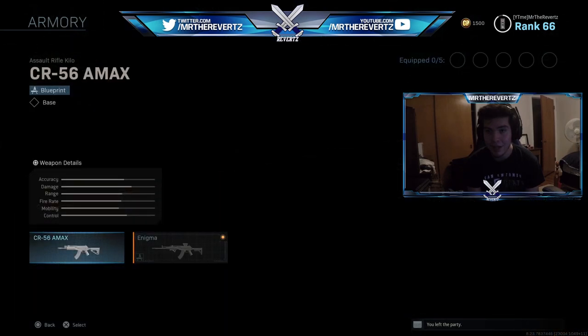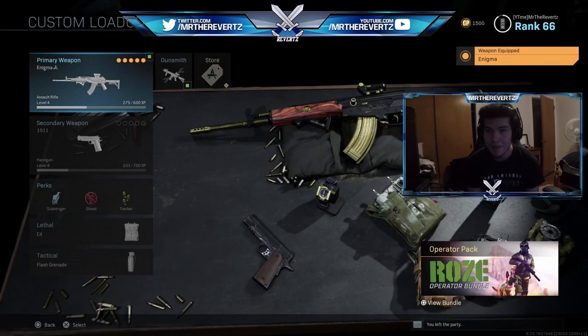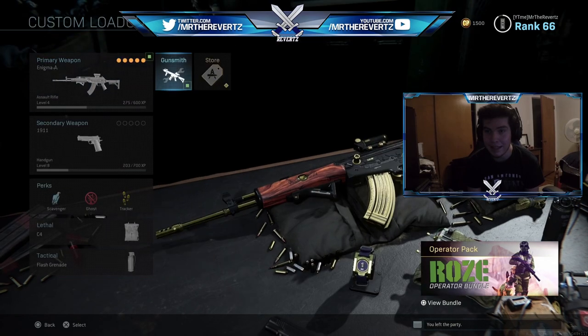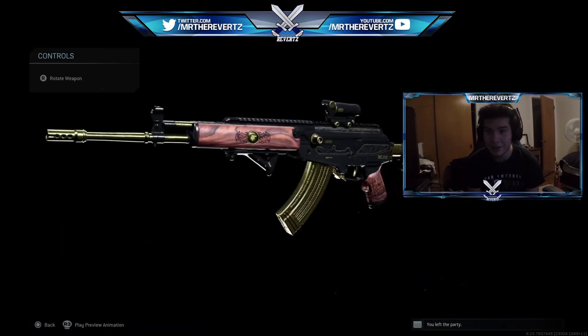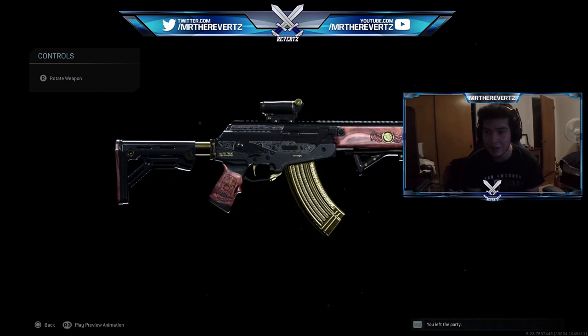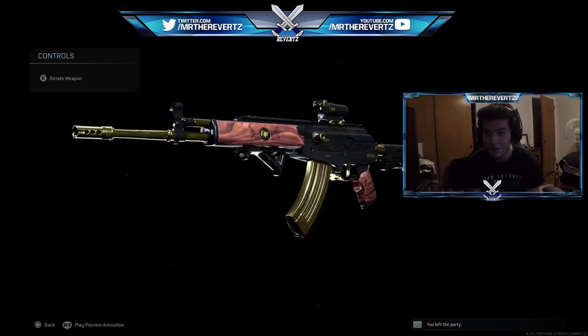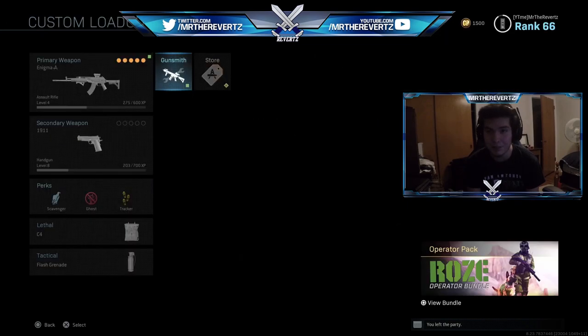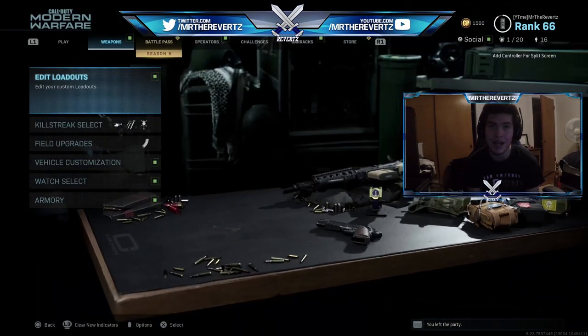We did get the weapon — the weapon blueprint inside of that room — which is called the Enigma. And it is so, so beautiful guys. I'm going to have the little recording on screen for you guys right now. You can see the weapon, the gold stock, the golden barrel — looks so, so beautiful. So we're going to run some games of this inside multiplayer, see how it goes.